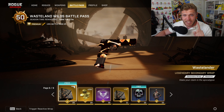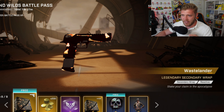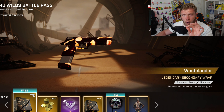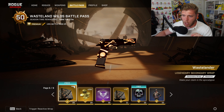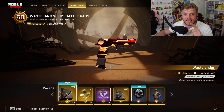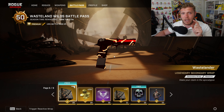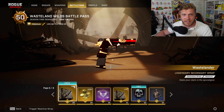Next up, we have a Legendary Secondary Wrap called Wastelander. You can see it's almost like a dark chrome red, and it's got skull and bones going through it that sort of animate or flash yellow and orange. This is actually better than the Retribution one we've seen before — let me know which set you prefer in the comments down below.